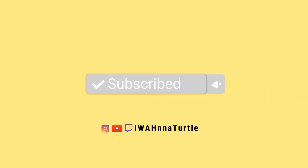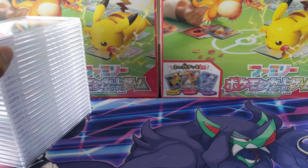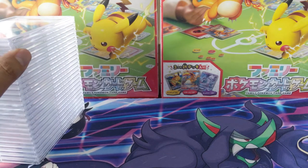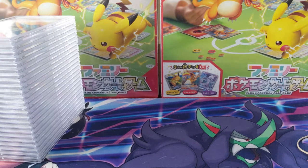Turtle here coming at you with another PSA video. We have another stack of PSA slabs to go through — this wraps up a 144-card submission. But they're almost all the same Charizard, so it's gonna be pretty quick. We'll start with some mail day first.